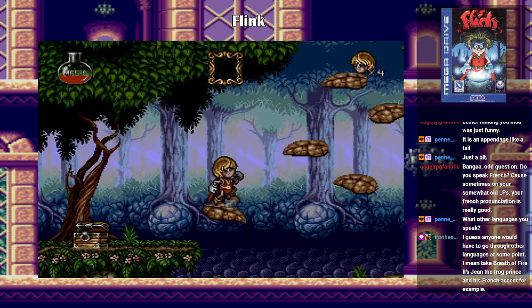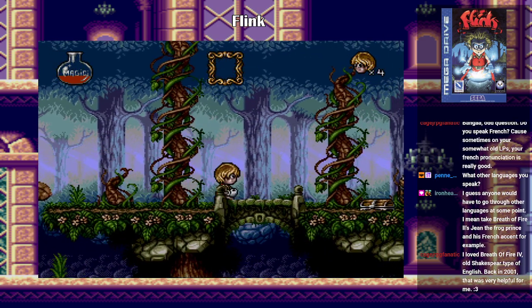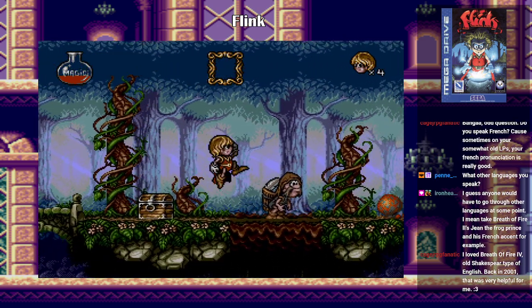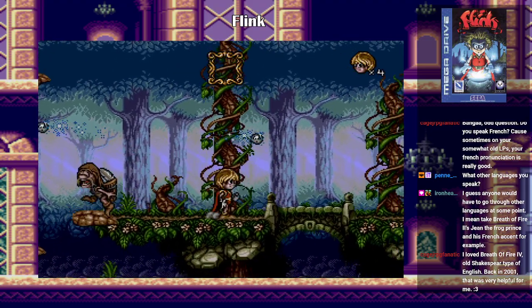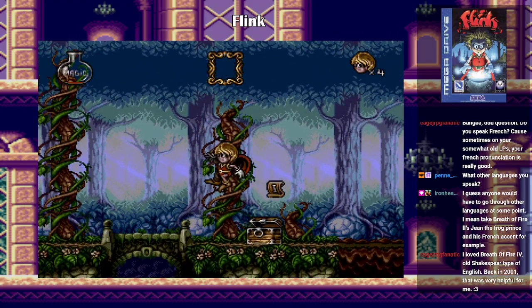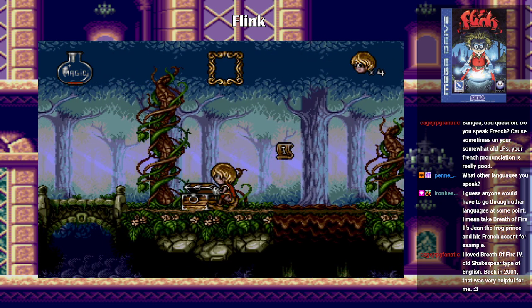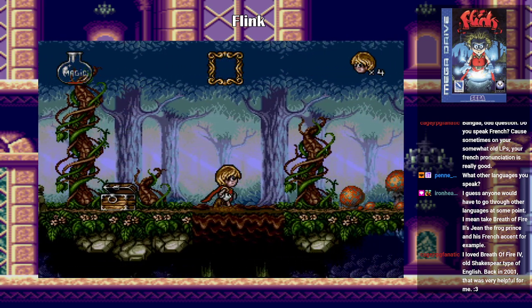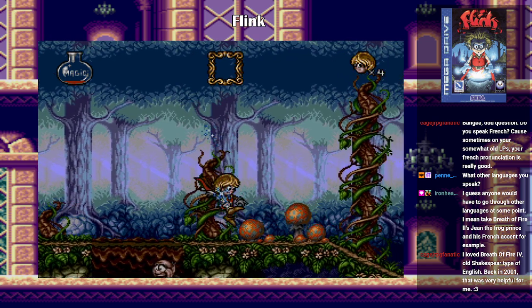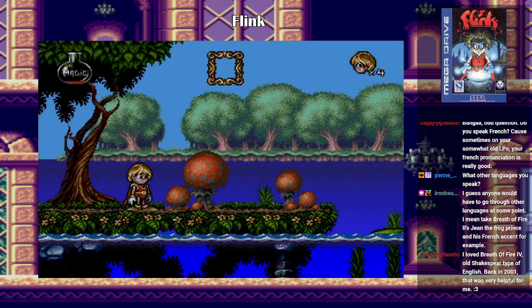Look at the effect on the water. Oh, you might have what I need. Green magic scroll: very carefully, before you create a spell, don't waste your ingredients — I'm too late on that one. When you hit it once it's just too fast.